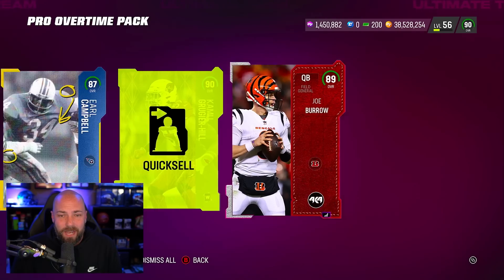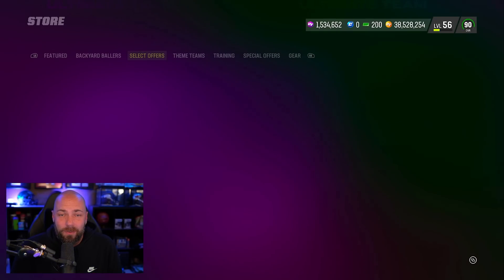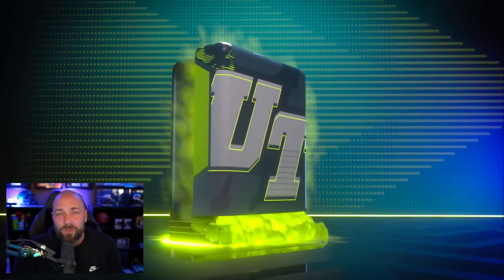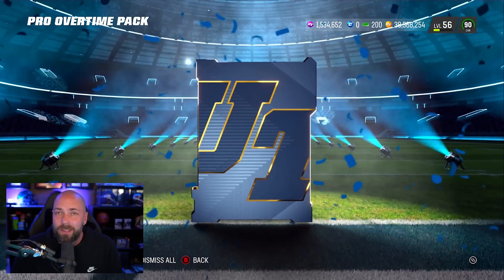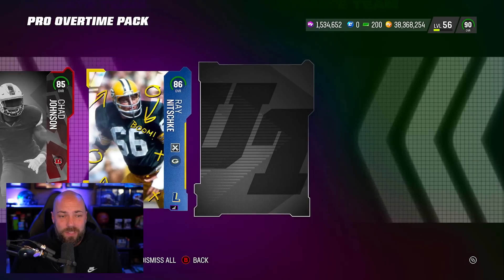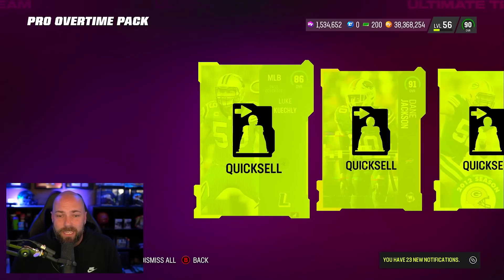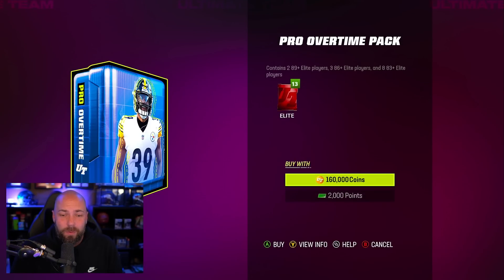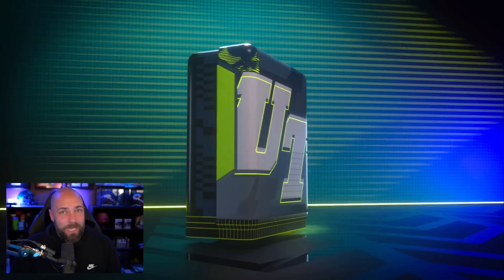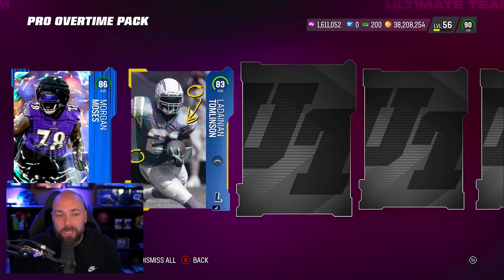These are 160,000 coins and our best pull was a 92. We've opened a decent amount and it's been loss after loss after loss. It's not even like you're going to get 80,000 training back — you lose so much more generally, because there's nothing truly guaranteed high. The odds on the 89-plus slot are terrible. 44% 93-plus — we know that's not how it feels.